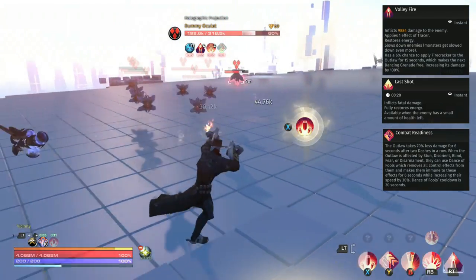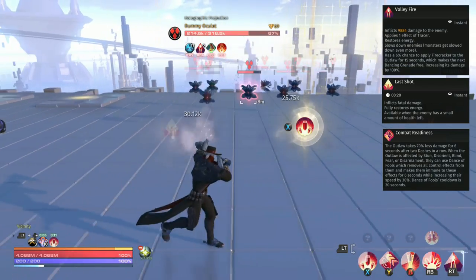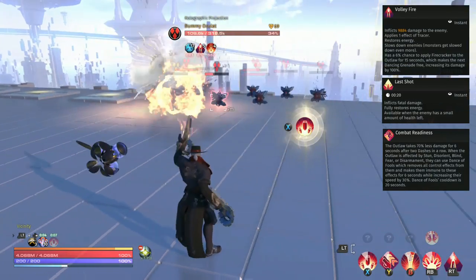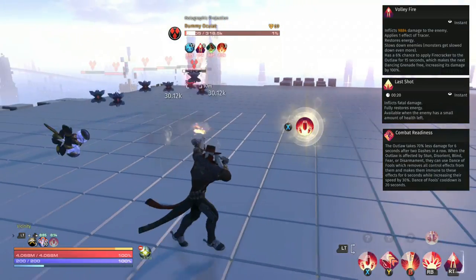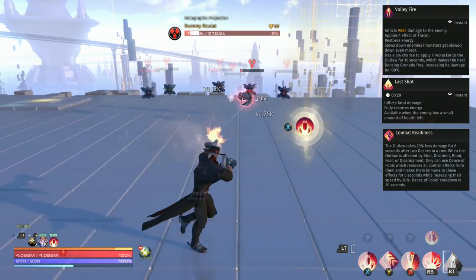We then look at the finisher for the Outlaw — this is Last Shot. It looks absolutely fantastic and on top of that it will fully restore your energy. That's really important because when you're running around gunning down enemies with the Outlaw, you will regularly run out of resource, so make sure you use this whenever you get the chance.